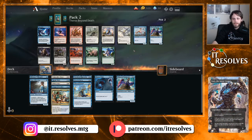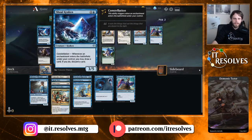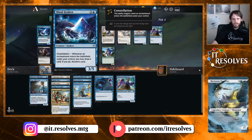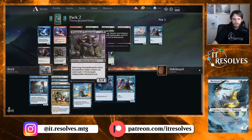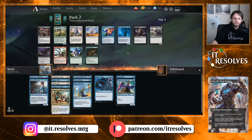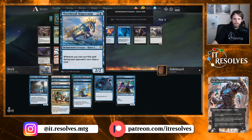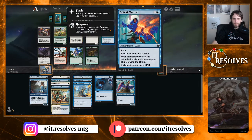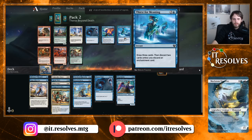We do not have any true removal at this point, so Dreadful Apathy isn't terrible. Calix's Blessing adds into this deck quite well as a pump spell or protection spell. I'm kind of leaning towards Shoal Kraken — our enchantment count is at a fairly decent number, so let's take it. Starlit Mantle is okay solely because of the Hippocamp, but Calix's Blessing is probably a better pickup. We'll take that. Thirst for Meaning number one is okay, so let's take that too.